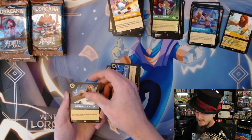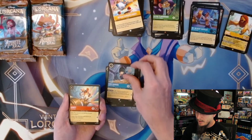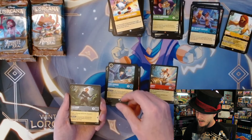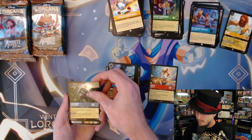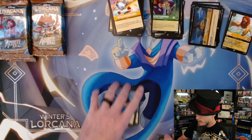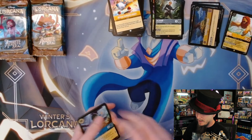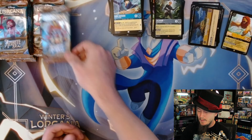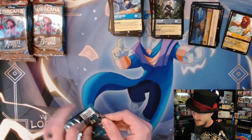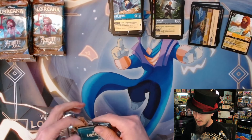Unfortunate Situation, John Darling, Hero Hamada - first rare is Goofy, followed by Calhoun. She's got some value on her. Foil Hundred Acre Island. Let me know in the comments what these characters are from - somebody told me and I said 'oh I've never heard of that' and now I don't remember. Much more fun when you guys tell me in the comments.